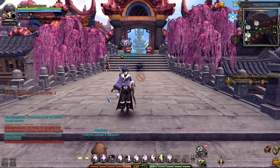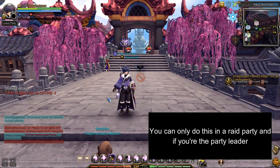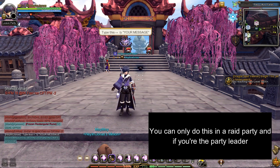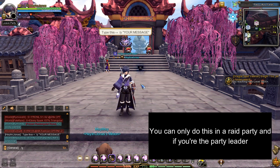Important note: to inform your guild members, you can type a raid party message. Type forward slash Y, space, then type your message to tell other party members to get the entry ticket.